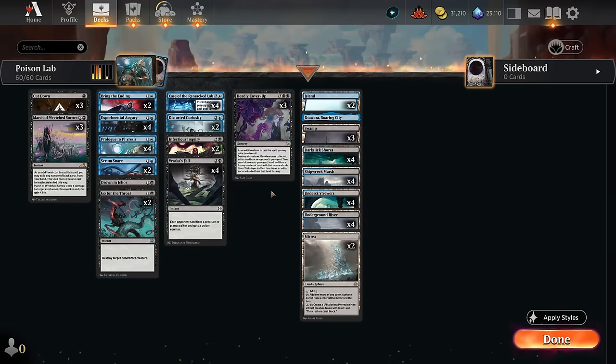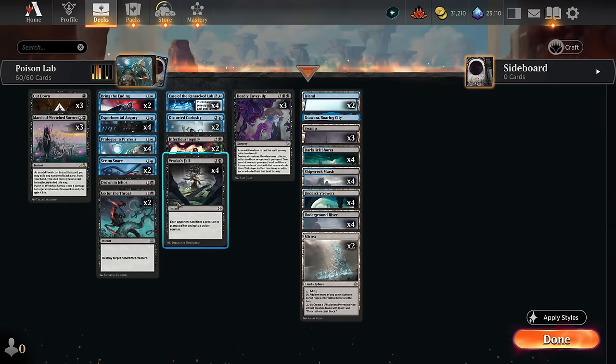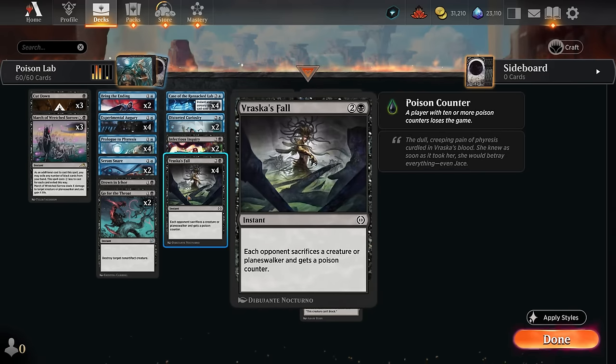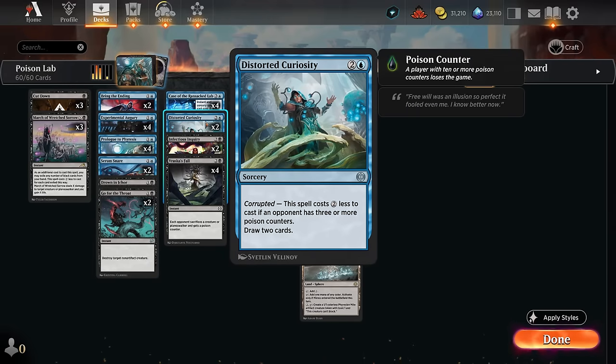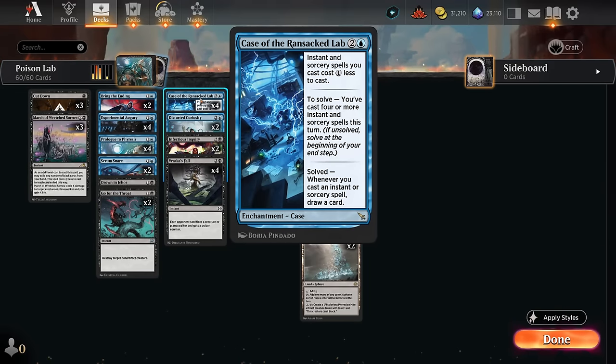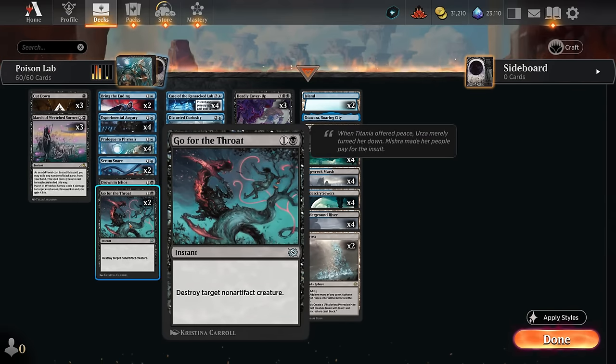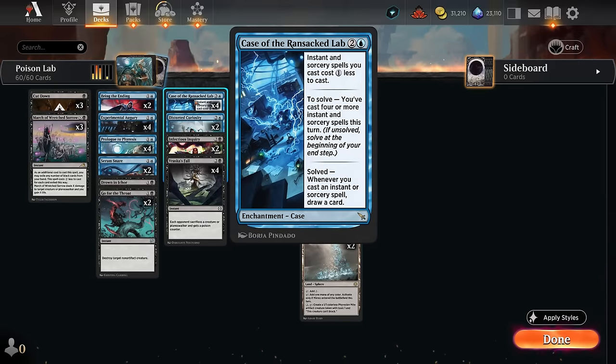We also have Go for the Throat and the sweeper Deadly Cover-Up, which we can cast on turn four thanks to our discount, and then Collect Evidence can strip away a key combo piece from the opponent's deck — useful against go-wide decks since cards like Vraska's Fall aren't great if the opponent is making tokens. Distorted Curiosity can draw two cards for just a single blue if the opponent already has three or more poison. The entire deck is either card draw, removal, or a way to apply or proliferate poison. It's a nice engine once you solve the case, but that's the main challenge — even with the case in hand, it's not always easy to have four spells to cast in the same turn.